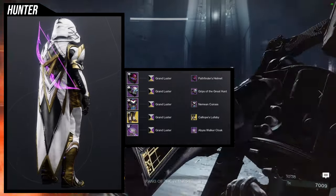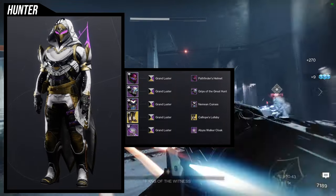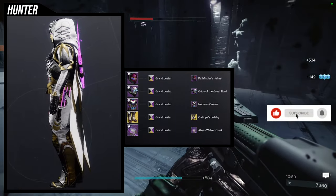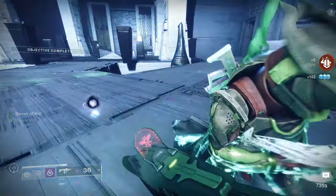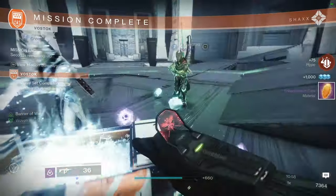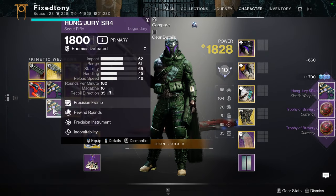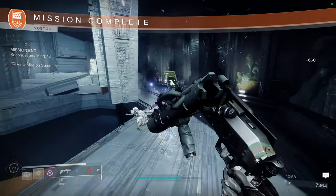For the shader I used Grand Luster specifically to get that purple color, because the Abyss Walker Cloak and Calliope's Lullaby purples are locked in and don't take glow shaders — Grand Luster matches those purples exactly, which is why I went with it. Let me know what you guys think. I really like a lot of these sets; the second and third are just amazing, the first is half-baked I know, but the default look for Orpheus is just terrible. If you want to see an exotic reviewed, let me know in the comments below — be safe and I'll see you guys later.